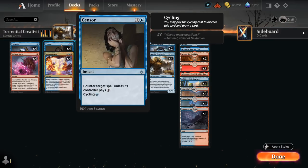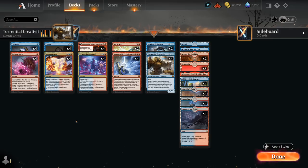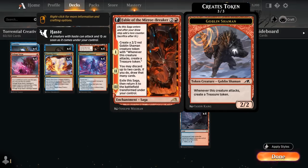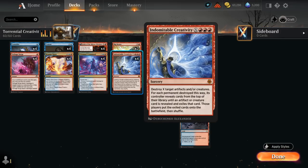At two mana, Censor is an early counterspell that can throw off the opponent's curve and can also be cycled if we don't need it. Magma Opus can also be discarded. At three mana we've got our big enablers, including Fable of the Mirror-Breaker, which first makes a Goblin Shaman token that when it attacks makes a treasure token — we can target either the treasure or the Shaman with Creativity to find Gearhulk.